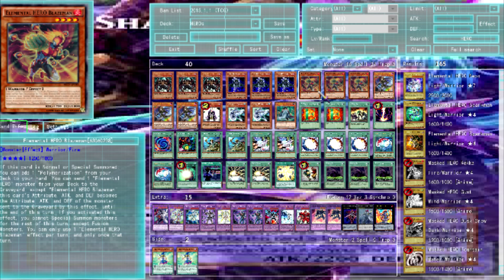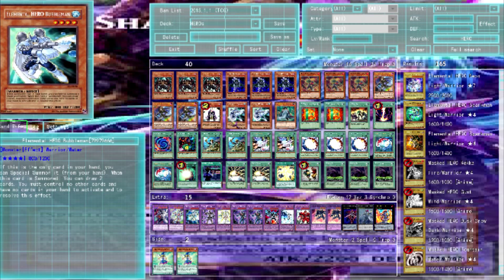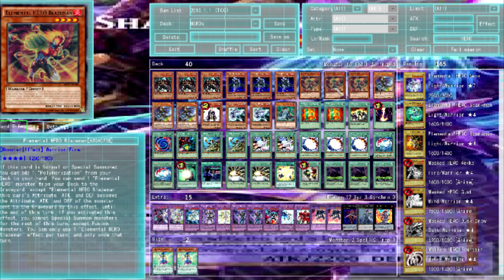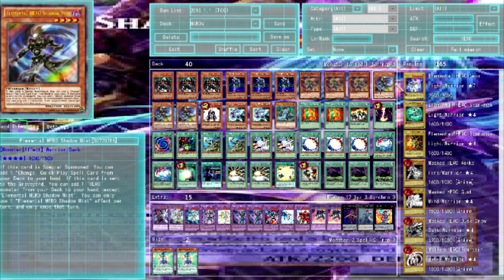With Blaze Man you can add one Poly or send one Elementor Hero monster to the graveyard — specifically Terraforming or Wildheart — and he gains that card's attribute while his attack and defense become equal. But you pretty much use him to send Shadow Mist to the graveyard to trigger her search effect.